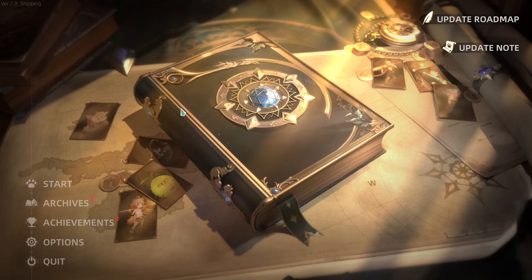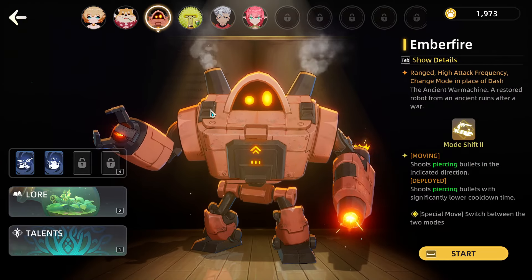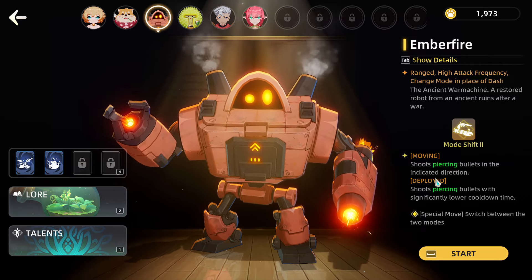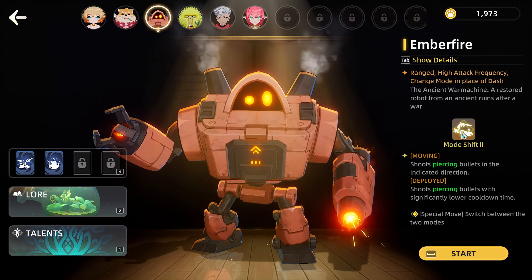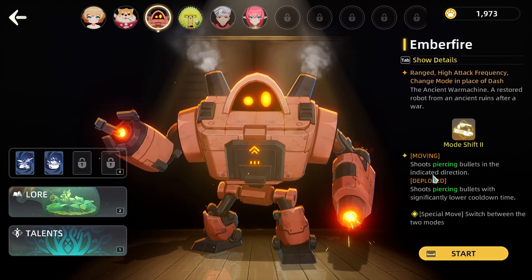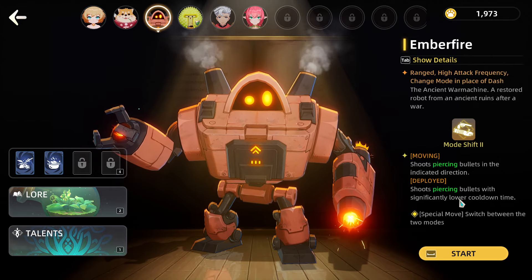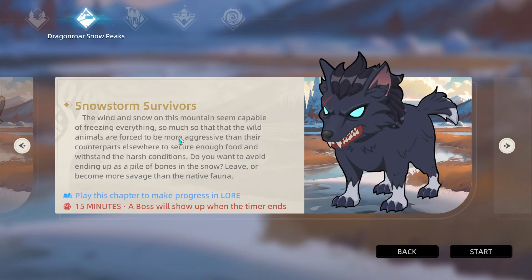Welcome back everybody, we're playing more Twilight Survivors today. We're jumping into our Bastion character called Emberfire — he's a robot who walks around and shoots. He's going to have a couple different modes, so what's cool is he has a mode shift mechanic.